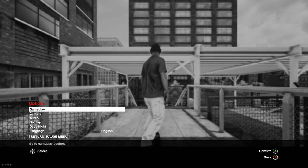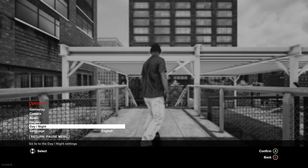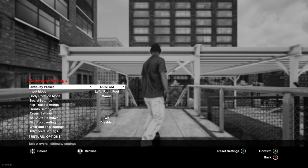Let's go to options. We've got gameplay, camera, audio, display, day/night, language. Under gameplay — I don't want to mess with that. We have assisted, easy, default, and hardcore.